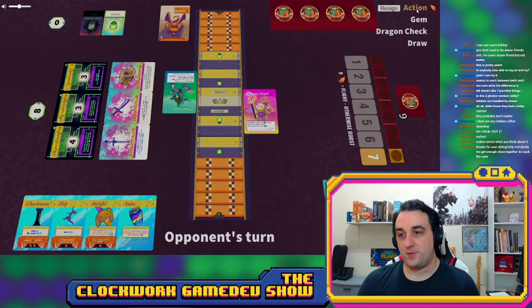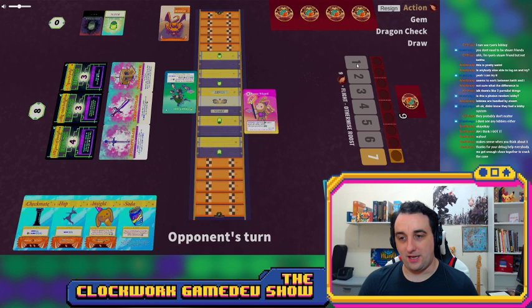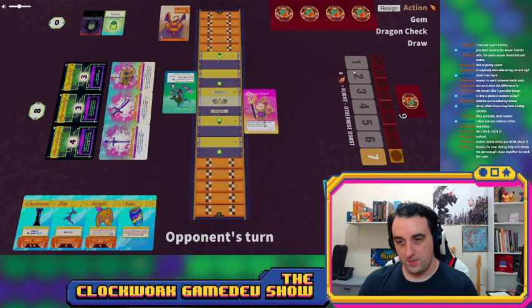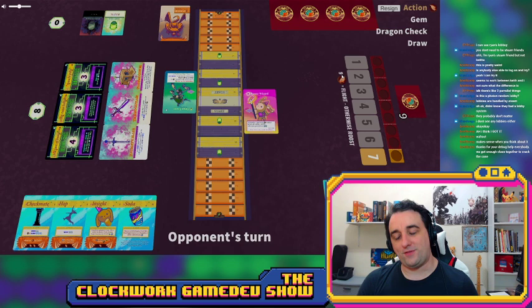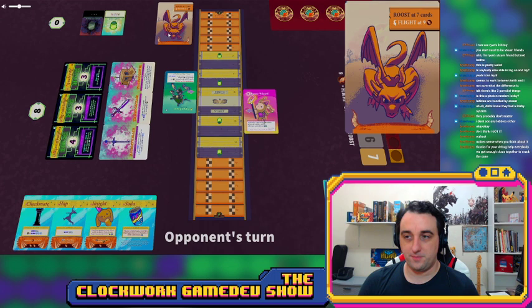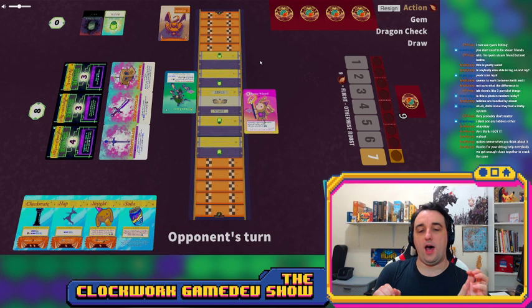In the top right corner you have your phases: the action phase where you play a card from your hand, the gem phase, and then the dragon check. Every time you play a card it goes into this queue and adds wings to the total count. Once there are either seven cards or nine or more wings, something happens and the system resets. If wings reach nine or more, the dragon switches sides — that's called a flight — and all those cards go away.